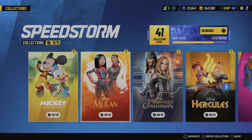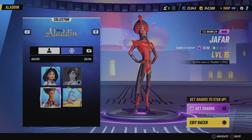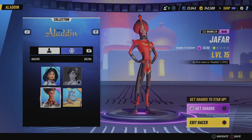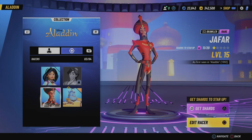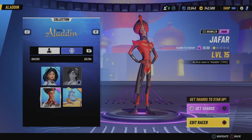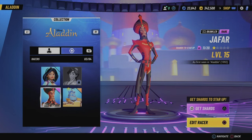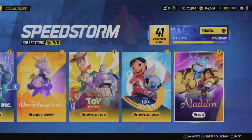For today's video I'm going to use Jafar as an example, as he is my weakest racer at one star with 11 out of 20 shards on the way to two stars. Starting things off, one of the first and most reliable and consistent methods for getting stars for your racers is taking them into ranked multiplayer.